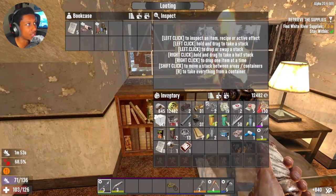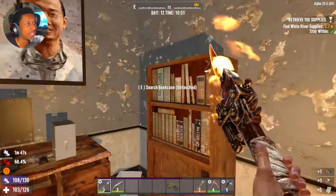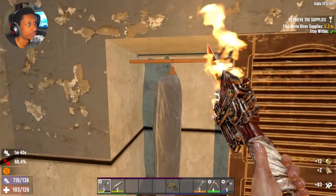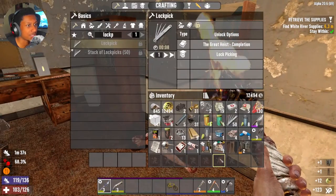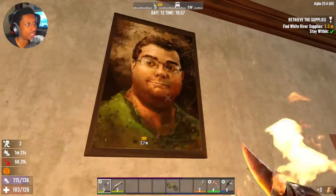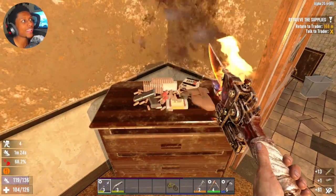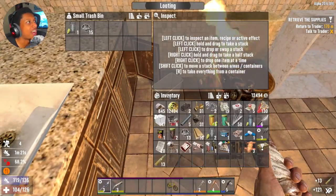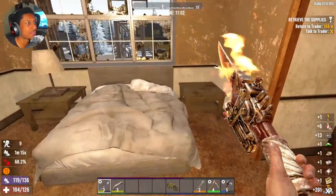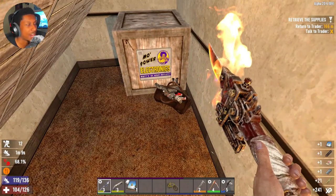We also got a chemistry schematic which we already have, and a motion sensor schematic which is actually good - I think we need the motion sensors to make some of the turrets, so finding the schematic for that is really really good. This base was not bad at all. I was complaining at first because he gave me a tier 2 quest when I'm supposed to be tier 3, but I came in and found the robotic turret schematic and the motion sensor schematic - it's not bad at all.